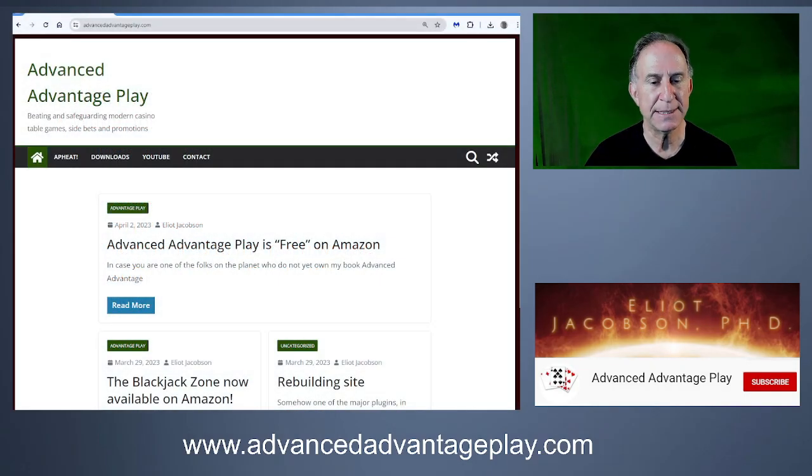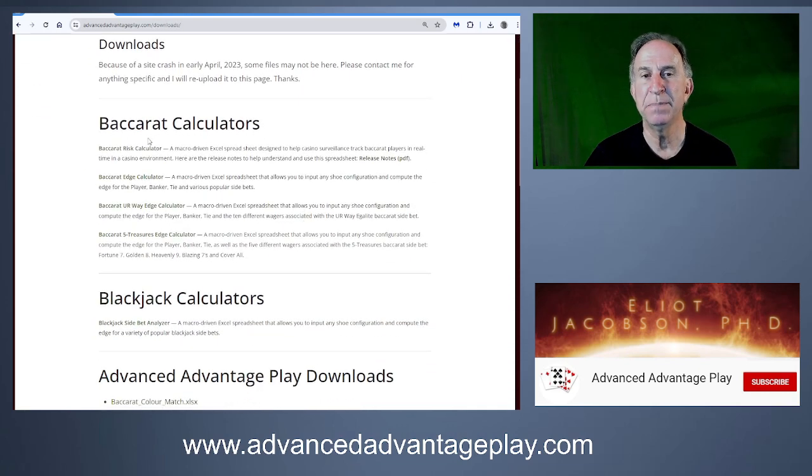My website is advancedadvantageplay.com. Simply go to the downloads section and you can find everything you want in the Baccarat calculators section. You'll find this particular one — the Baccarat 5 Treasures Edge Calculator. When you download it, be aware it comes in a zip file so you'll have to unzip it. It's a macro-driven Excel spreadsheet, so you'll have to enable macros. Your computer's security features may require some adjustments to get this program to work.